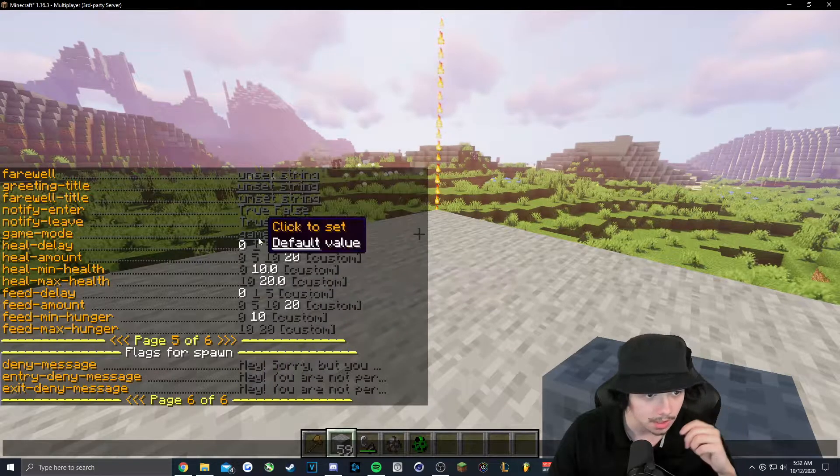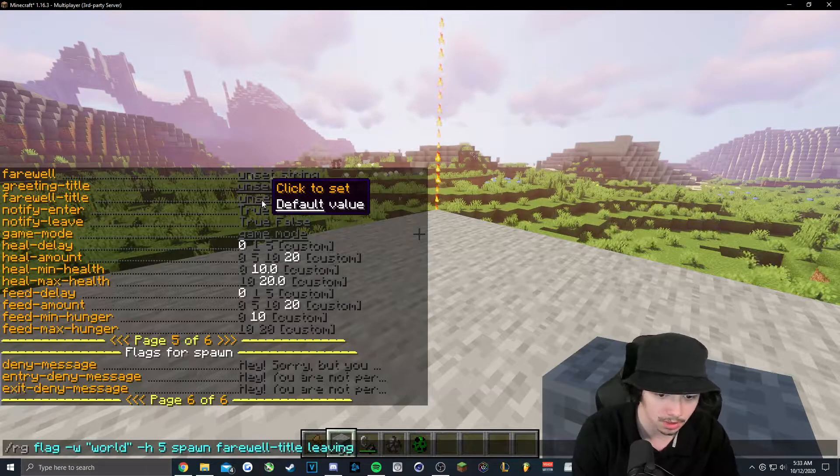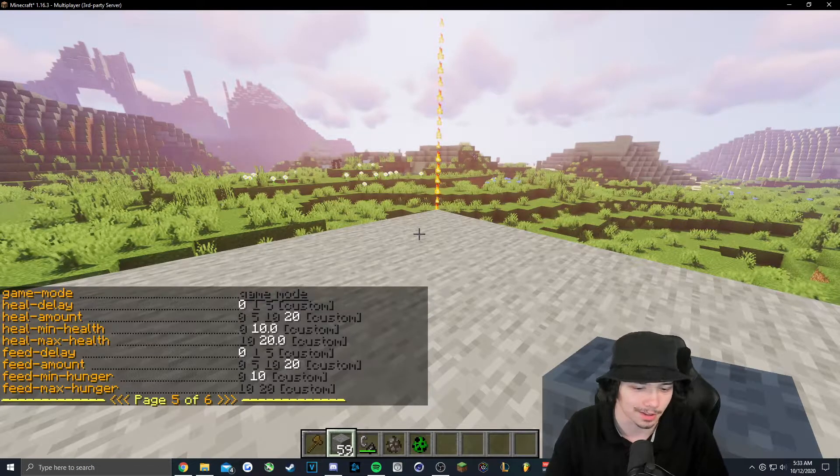When we leave spawn, we want it to tell us. So we'll go under farewell title and type 'leaving spawn.' You'll probably want to get a separate plugin for that, but just for this video we'll leave that on there.